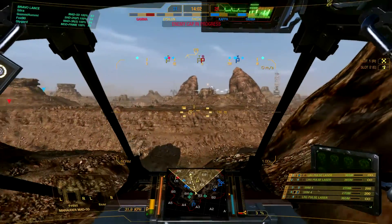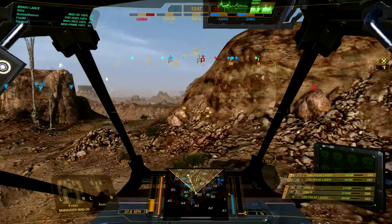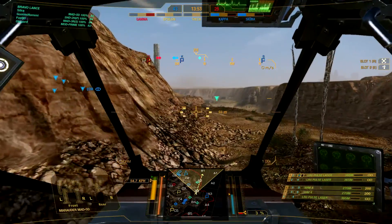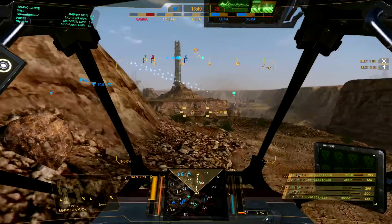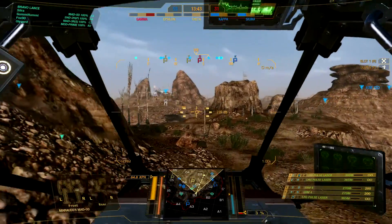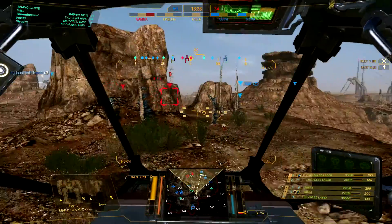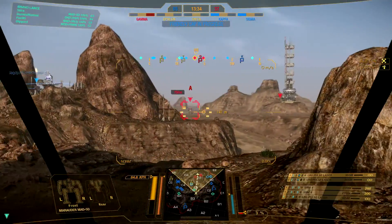Canyon Network is an interesting map — at least this build has jump jets, which makes navigating this particular map a little bit easier. My positioning here is... well, my team split all over the place. So I'm going to position myself such that I can help out wherever I'm needed. This is what I like to do from time to time when I get into this particular position — I find myself asking which side needs help and going there.